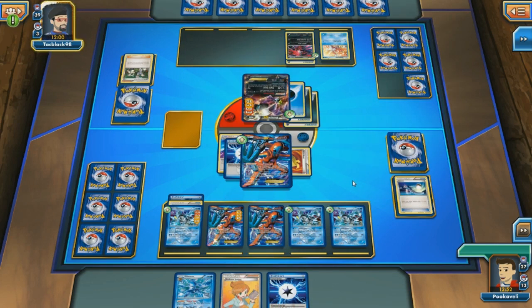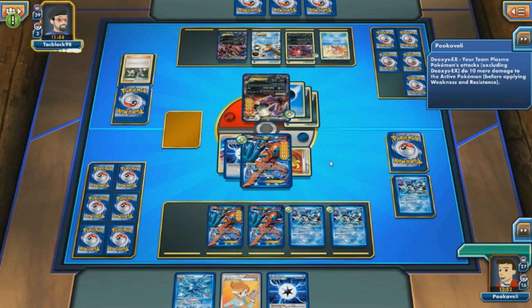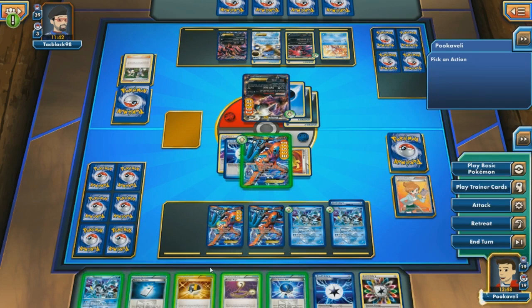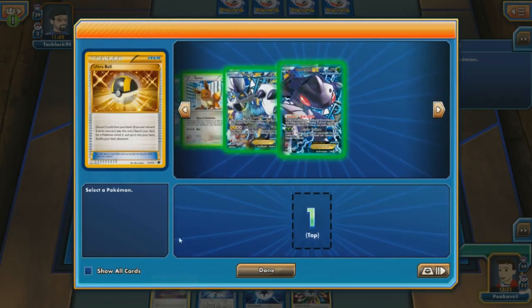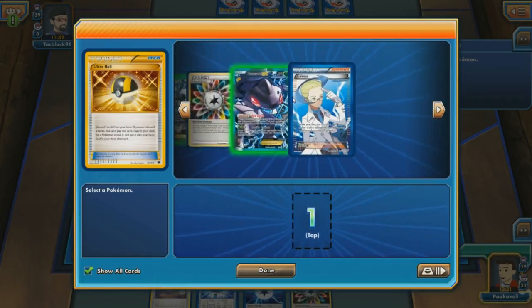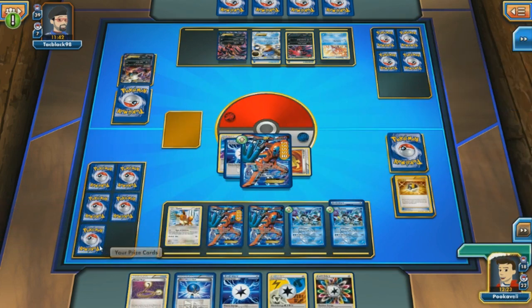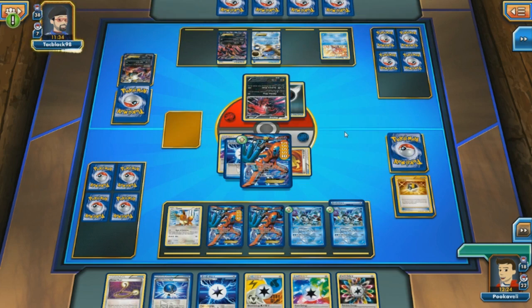We're going to use the Muscle Band just in case we see some Pokemon Center Lady shenanigans — if my opponent healed 60, we'd be able to Helix Force for 120 again for the knockout. We do see the Pokemon Fan Club coming down, and we're not in great shape with that Kyurem probably going down to Night Spear this turn and Deoxys getting hit for 90. We see a Pokemon Fan Club for a Blastoise EX and Eviltal EX, and the Blastoise gets the energy. I am just confused — I have no idea what's going on.